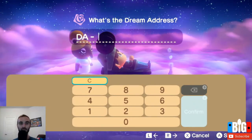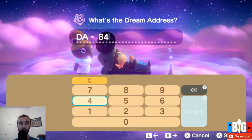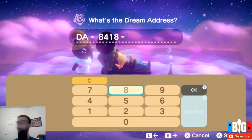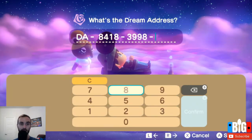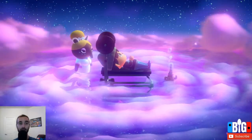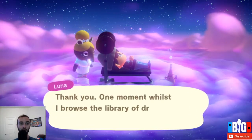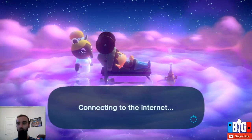Alright, the dream address for this one is 8418-3998-3588 - Blush Fairy's Winter Fairy Core. Let's see what this is all about and see how it lives up to the hype.